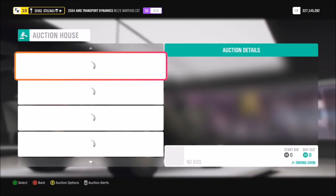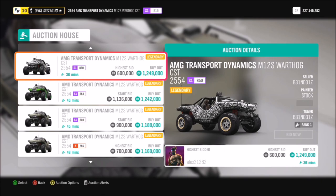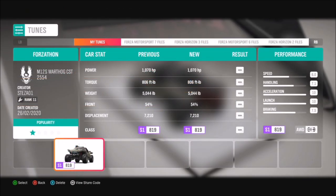Some people are putting them up for ridiculous prices in the auction house, and I'm not quite sure why you would buy one of those when you can just pick one up for 850,000 credits. But there are always ones cheaper than that, so you may be able to snatch one for under 850.